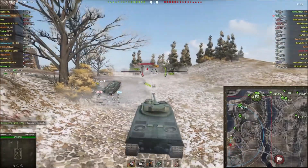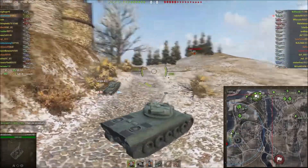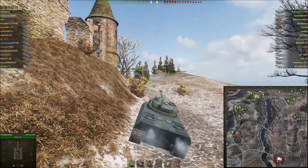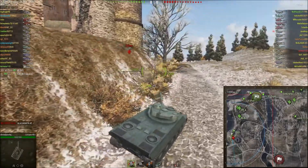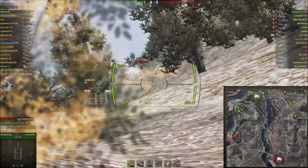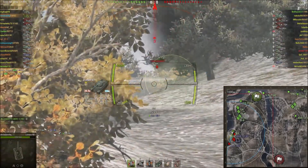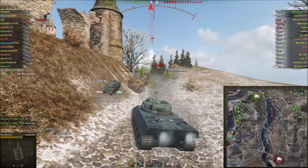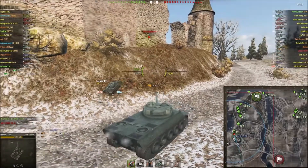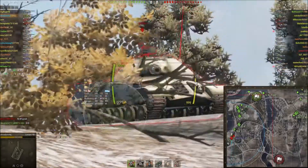Oh look, a Lorraine trying to get into position. I take a shot at him and back off because there's nothing else to do, and I don't want to get artied to death. Because like all good French tanks, the Lorraine has no armor whatsoever. Over here I see the IS-3 has come to this corner. The other Lorraine comes out and tries to take shots at me. I put two into him, he puts two into me, but the amount of fire that came in his direction meant he probably thought he was going to lose his life a lot faster than I would, so he just backs off.